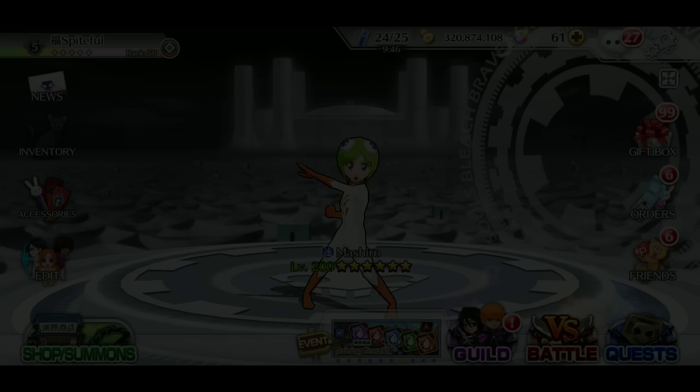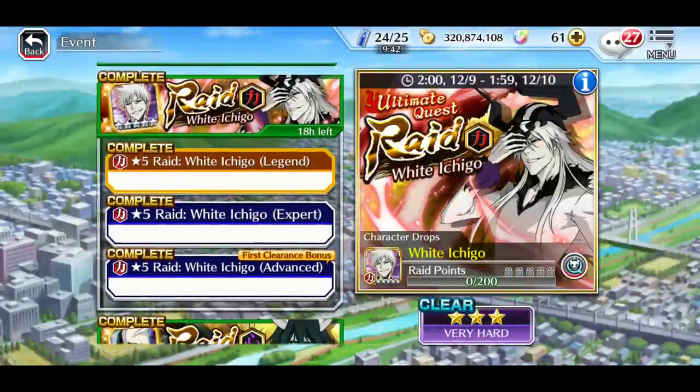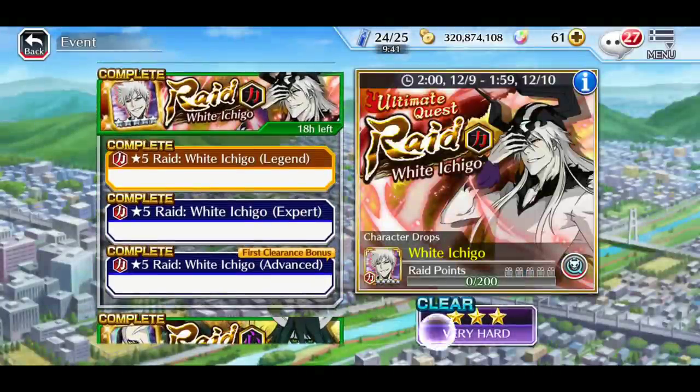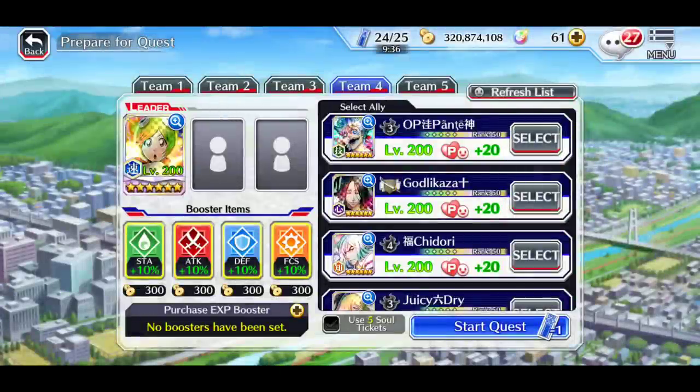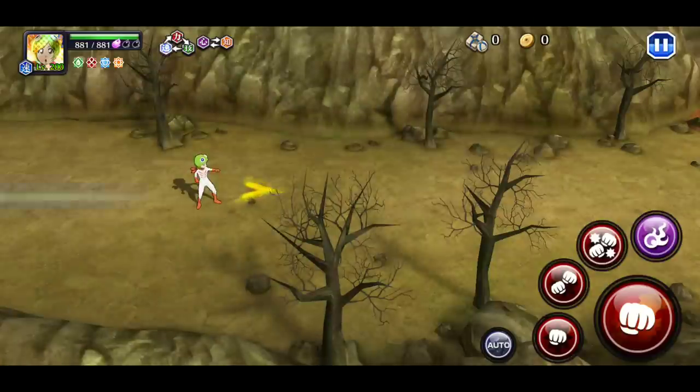We'll be doing this on the Hollow Ichigo raid primarily because of the ronker killer. Now there are hollows in here as well which could be quite annoying, but we'll see how it goes. We won't bring any allies either.